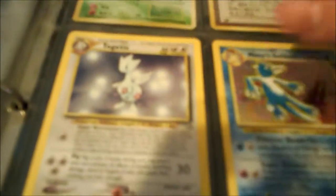Blaine's Arcanine — still in really good condition, except for just a little portion right here. We have a Holographic Togetic, Misty's Golduck, Dark Muk, Dark Weezing — which is holographic — Dark Gyarados, and an Erika's Vileplume.